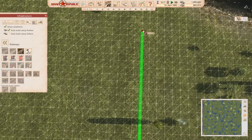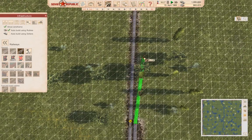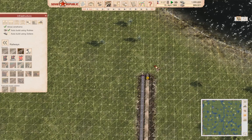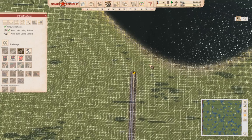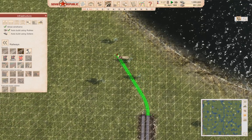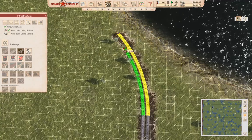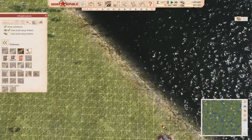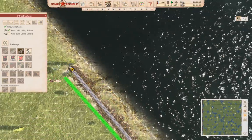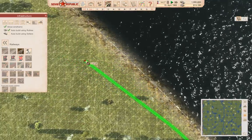I can go up to about here. You might be wondering why I'm double tracking it — well, it's because it'll make things easier in the future. We need to go around like that, then come up along here. I'm double tracking because I can definitely pay off the cost very quickly with the coal export.